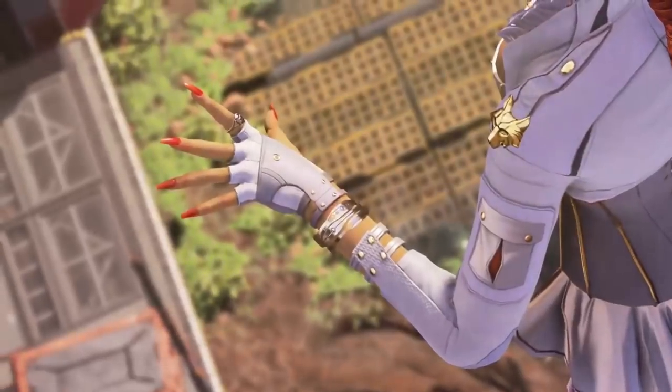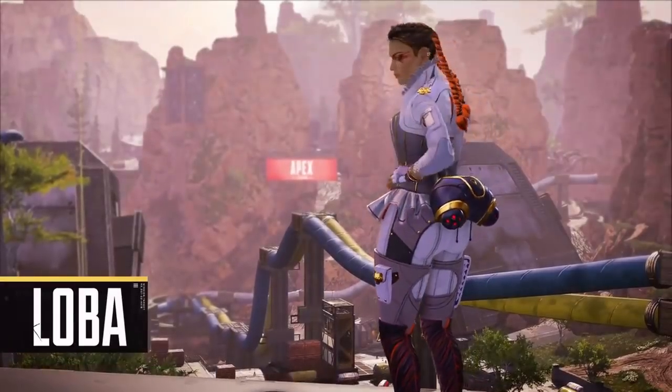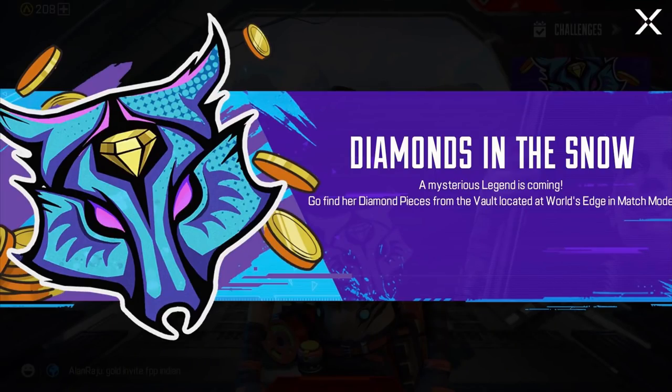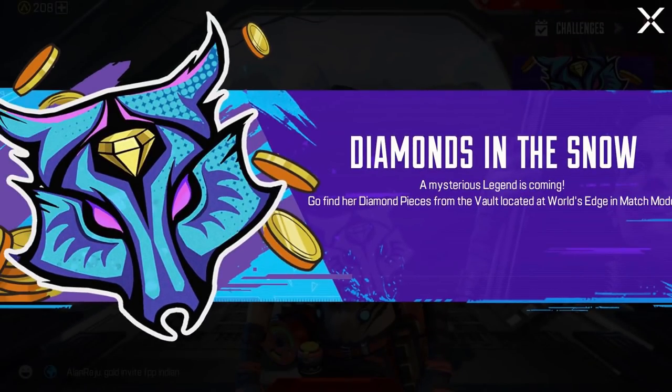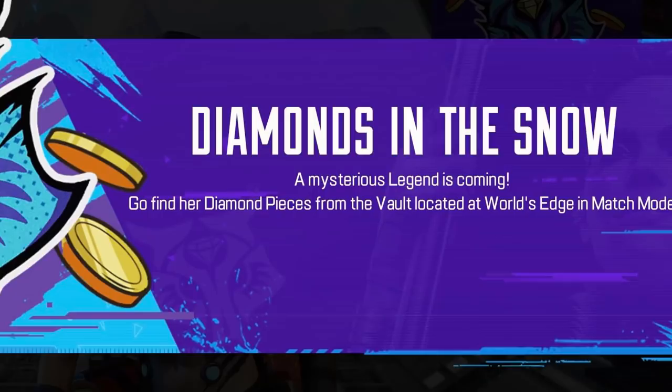But legends, that is right. Loba is the next legend coming to Apex Mobile. If you load up the game right now, it says that the bootylicious, thickest, peachiest legend — I'm only kidding. When you actually load in, it actually says 'Diamonds in the Snow.'